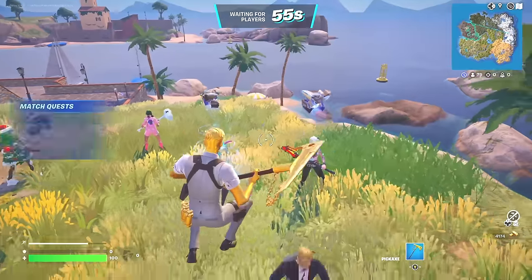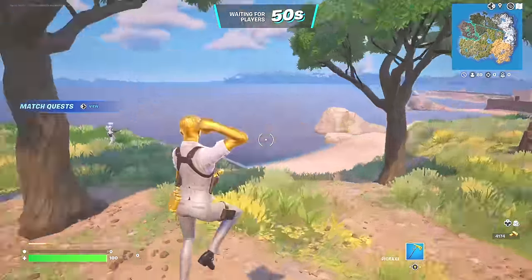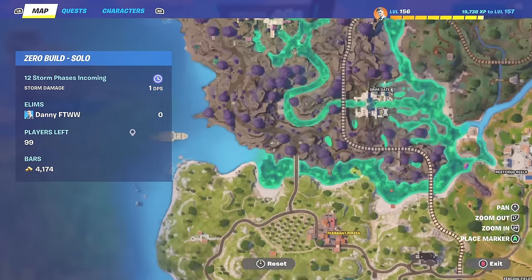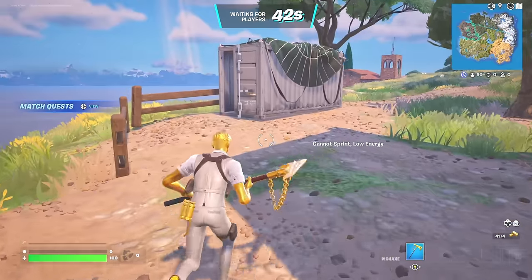This is my first game playing this brand new update, so I don't know what's been added, but I know that Midas' Mythic Drum Gun is over at the yacht, so that's what we're going to do in this first game. That's what we're going to get — Midas' Mythic Drum Gun. We love Midas here on this channel.